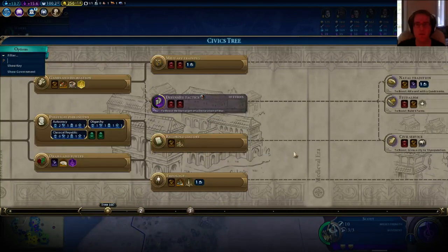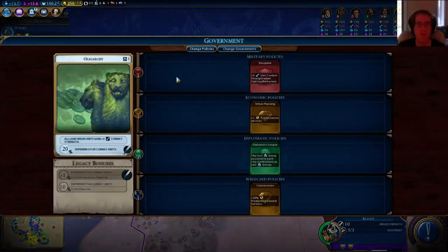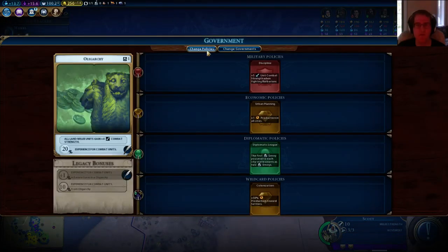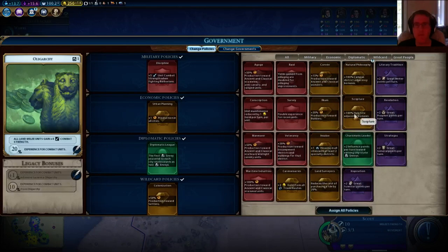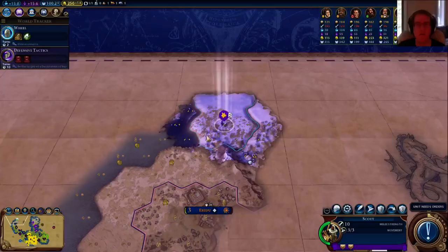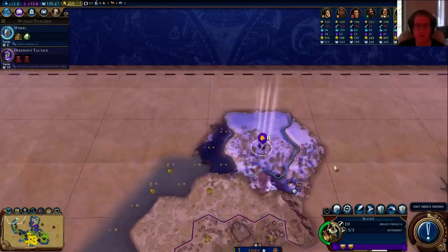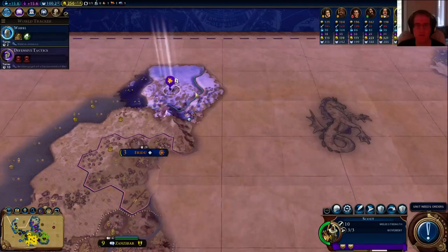Campus district bonuses — campus is key. Technology is always important, so never forget that. Let's go east.